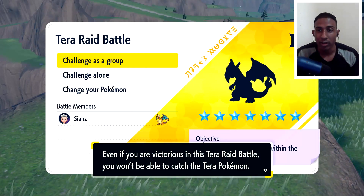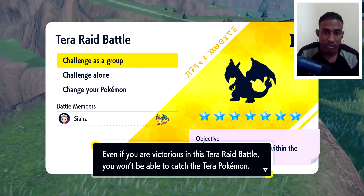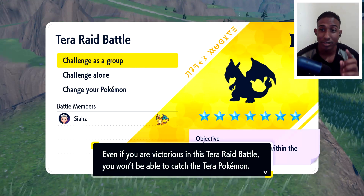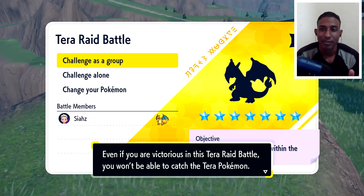So one thing you need to note very quickly is that the Charizard den — you cannot get it shiny. Unfortunately Charizard is shiny-locked in these dens, but wait: once you catch the Charizard we will be able to do something to still at least get the shiny version.